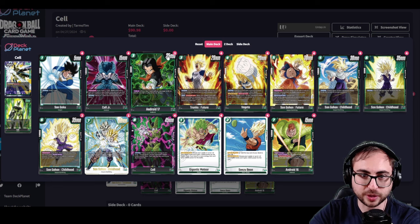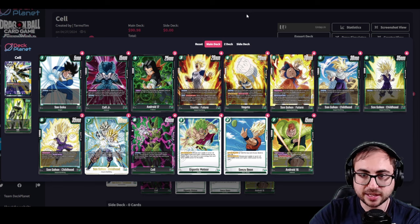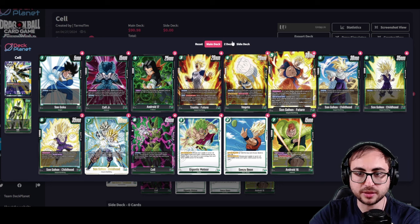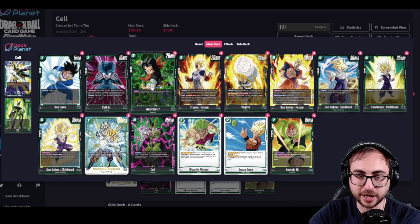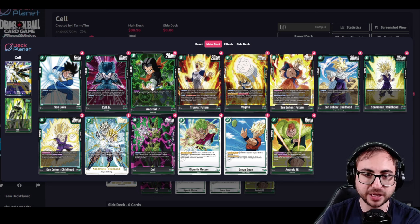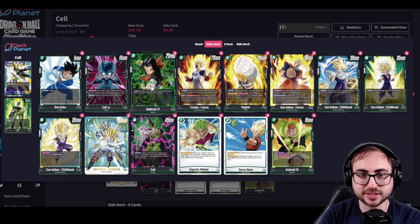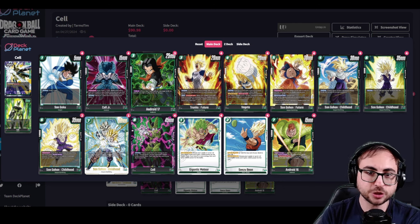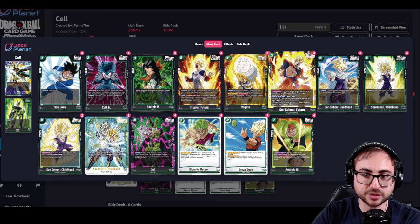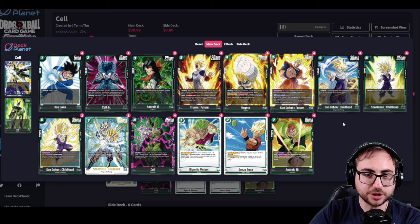We're also playing Android 17 — a three drop 25k critical. It doesn't seem amazing but with Gohan it's really good. You can play this at end of turn for free if you have Gohan out, and if Gohan is out this card cannot be removed from the battle area by your opponent's skills because it's also a three drop. We're only playing three of this card because I'm not sure how good it's actually going to be, but critical is a great ability — it essentially says when this attacks your opponent discards a card. It's a 25k which means it can attack into Broly and Fused Zamasu, which is probably going to be really important in the coming meta.